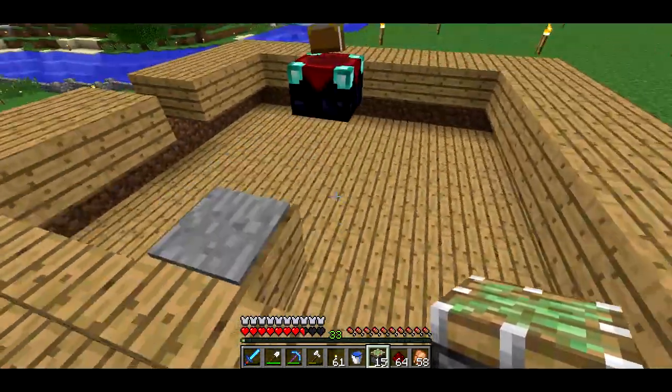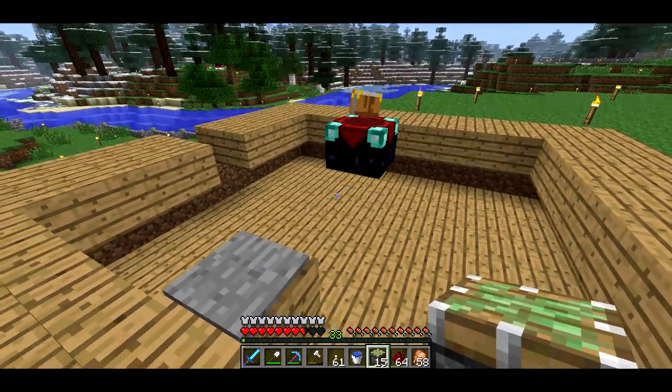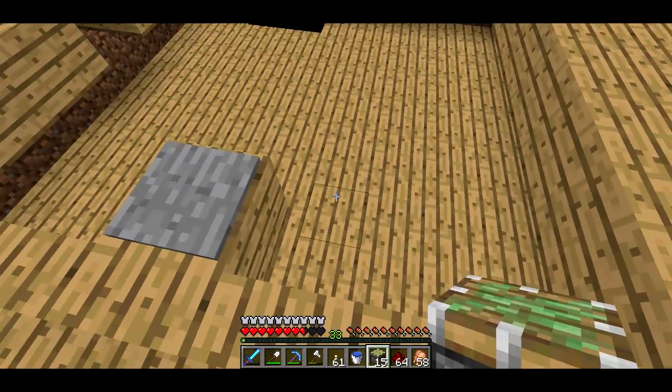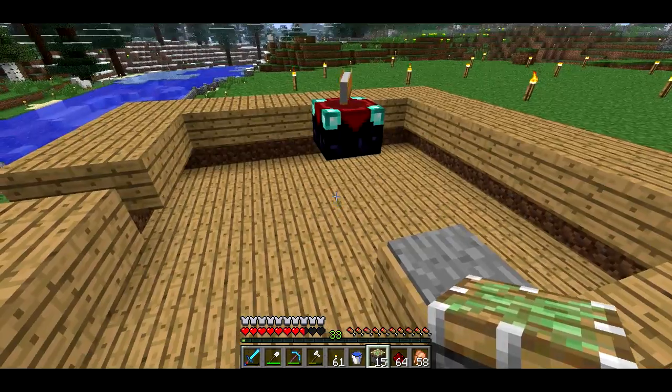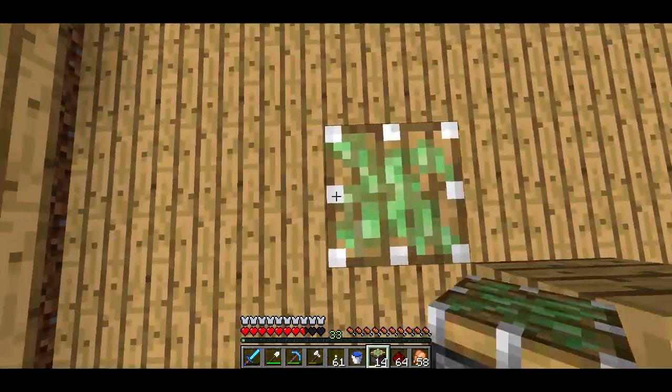The first thing I want to do in this episode is I want an enchanting table. I've got 33 levels and my sword's almost broken, so I want to build a little enchanting table system. I'm going to use sticky pistons and I think it's going to look kind of nice when I'm done with it.